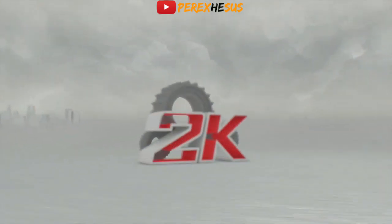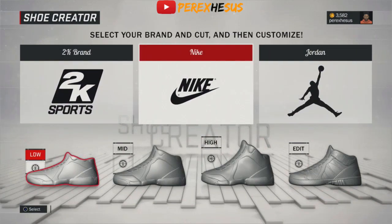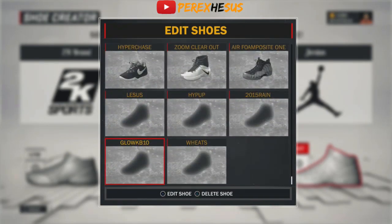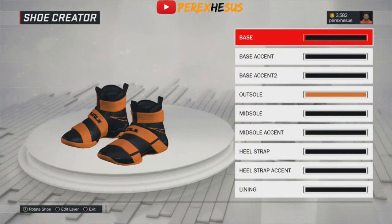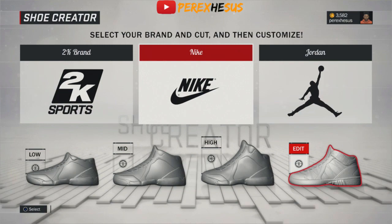Yo YouTube, what's good man, it's your boy Sus coming back to you again with another video. Today I'm showing y'all this new sneaker glitch tutorial. It's patch 6, just dropped a couple days ago. You see my LeBrons right there — black and orange LeBrons.